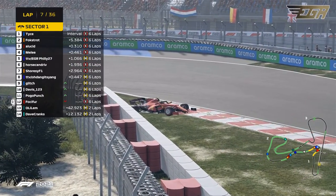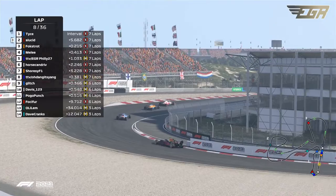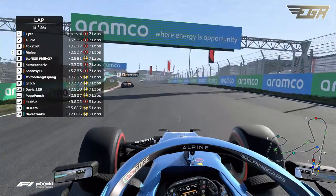On those banking corners like that, when you're offset with the camber — he cannot defend that position. Lucid moves up into the P2 spot.